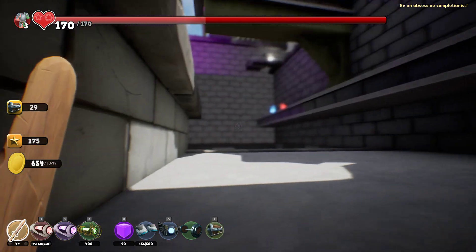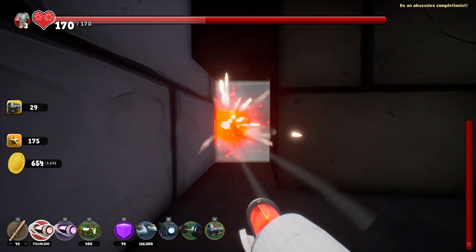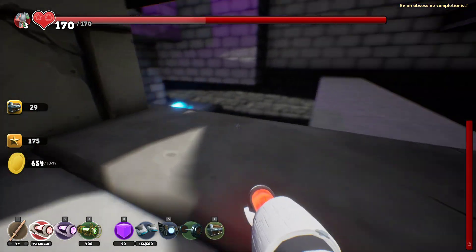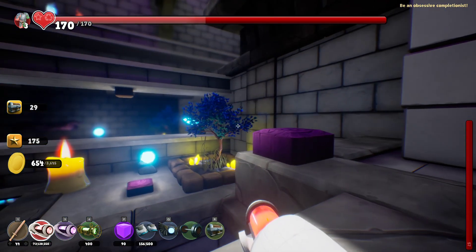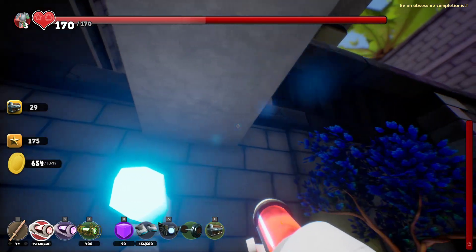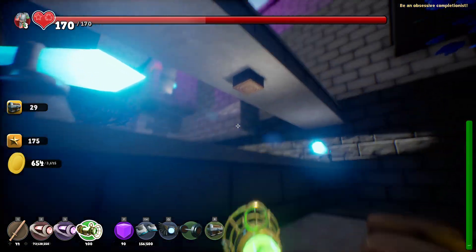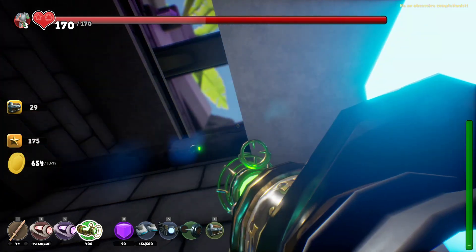We can't open this — or can we? Cannot open this. What's in there? Can we see through the gaps? We need to find a way in there, I don't see one though. I didn't mean to go too far there. Maybe I'm rusty, or maybe the ground is very slippery right here.